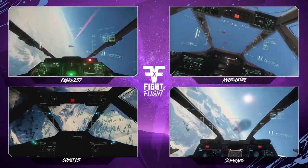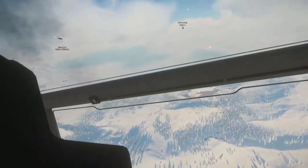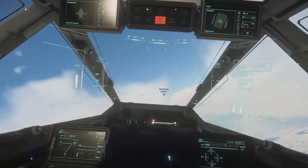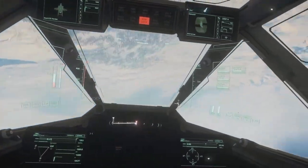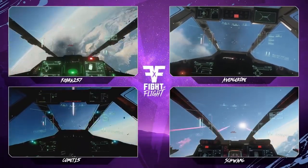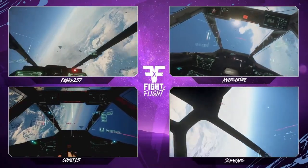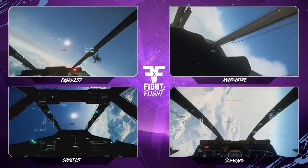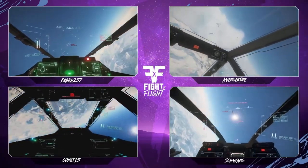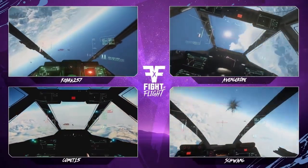Avenger One has his target locked on Comet right now, getting some heavy damage, while Cobra is swapping targets back to Schwang — trying to split each target. Avenger One is trying to merge in and continue damage against Comet. This is a tough fight — a lot of back and forth, a lot of switching. They're trying to get Shadow Moses off Avenger and get back together to team up on one target. Here comes the reset — Avenger One making liberal use of the terrain noise to avoid fire from both chasers.